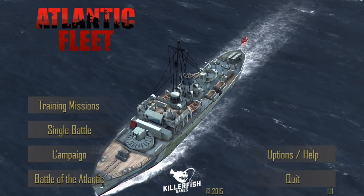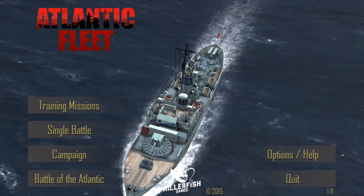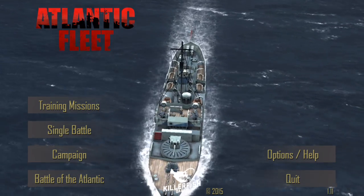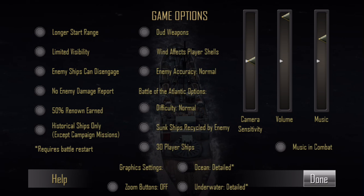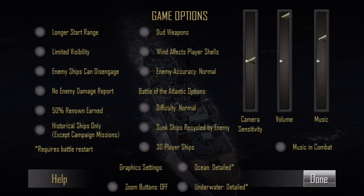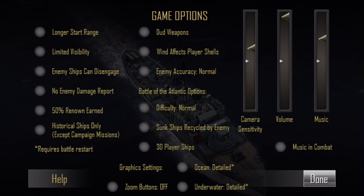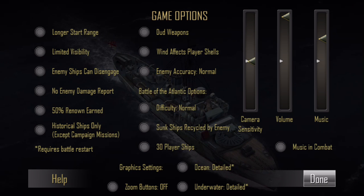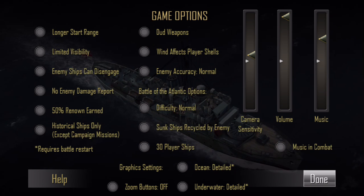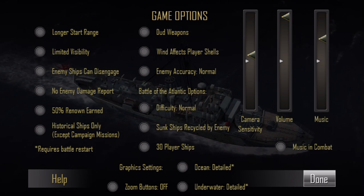Starting with the title screen — user friendliness, on a scale of 1 to 10, I'd give this probably a 6 or 5. I only say that because, for the game options, there are no real notches on the volume or anything; you can kind of place it wherever you want. I'd like to have preset features — just set points instead of going all the way up and down. I'd give this whole options menu here maybe a 4 out of 10.